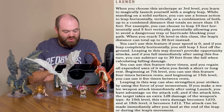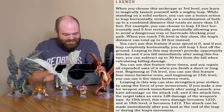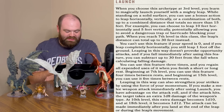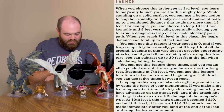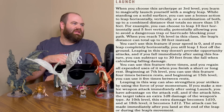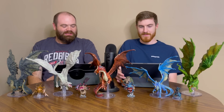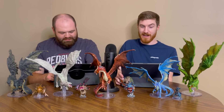Leaping in this way strengthens your strikes by using the force of your momentum - gravity. If you make a melee weapon attack immediately after using Launch, you have advantage on the attack roll, and if the attack hits, the target takes an extra 1d8 damage of the weapon's type. At 10th level the extra damage becomes 1d10, and at 18th level it becomes 1d12. The attack can be made immediately after you land, at the end of the leap, or during the leap's movement. We did confirm with the creator that it is only the first attack - that is the intention for this ability, in case you were wondering if it was every attack.